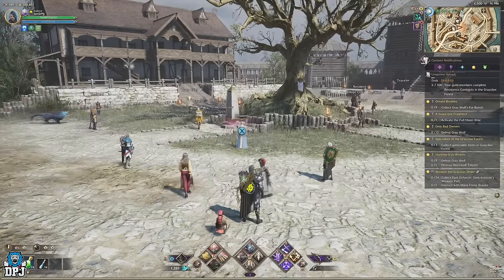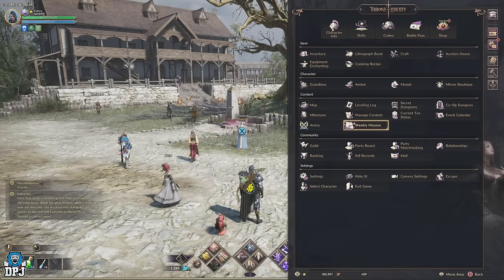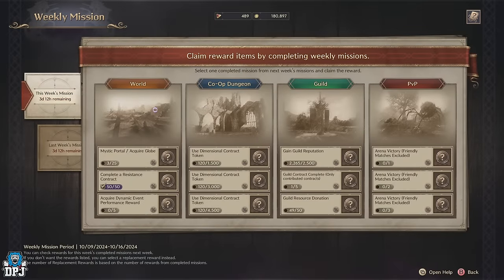Another amazing and easy way to get epic gear is the weekly missions. Within your inventory, select the weekly missions tab. Here you can see four options per week where you can get that epic gear — though the drops are a bit random, it's still epic gear you may need. You can see World, Co-op Dungeons, Guild, and PvP. Within each section there are three challenges. Complete these challenges within the space of the week and you get to select one of three pieces in that section. If you complete only two of the three challenges in each section, you only get to pick from two different epics.